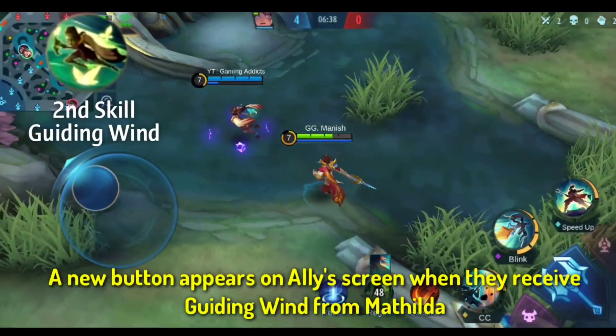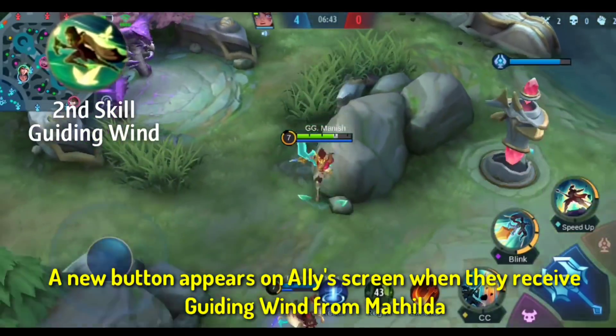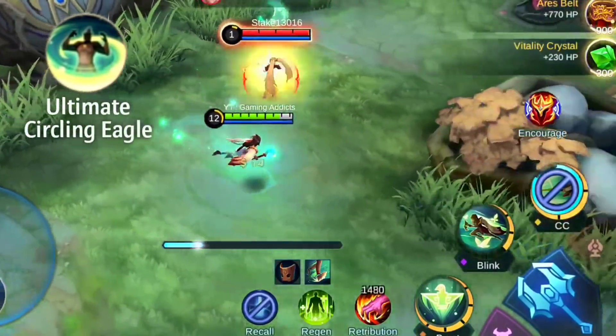A new button appears on an ally's screen when they receive Guiding Wind from Mathilda.